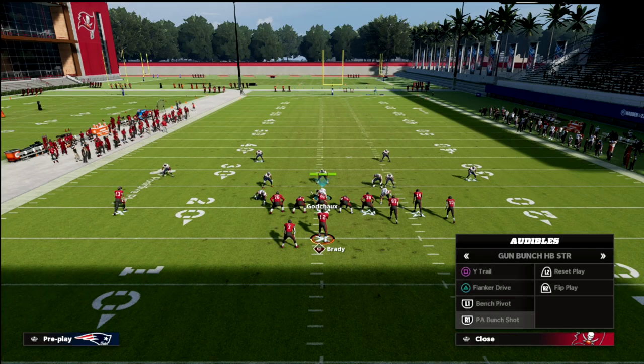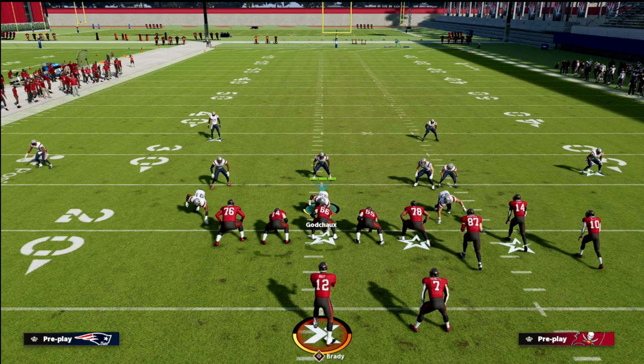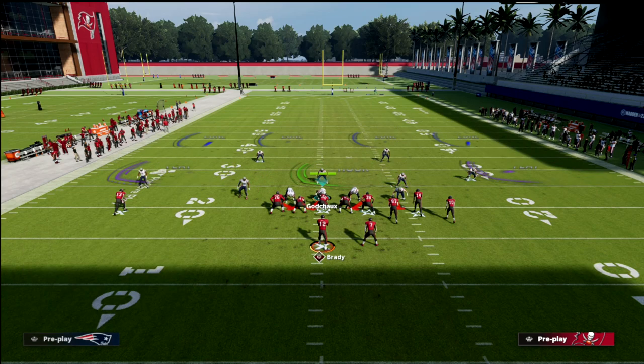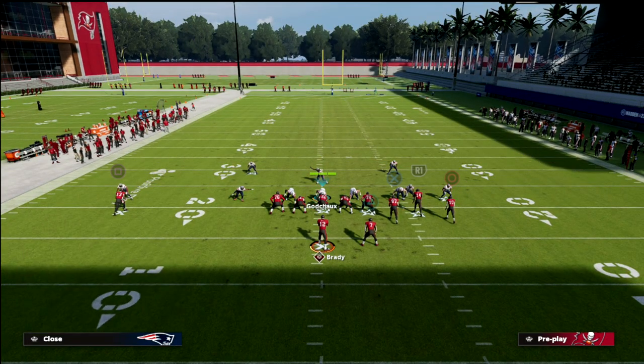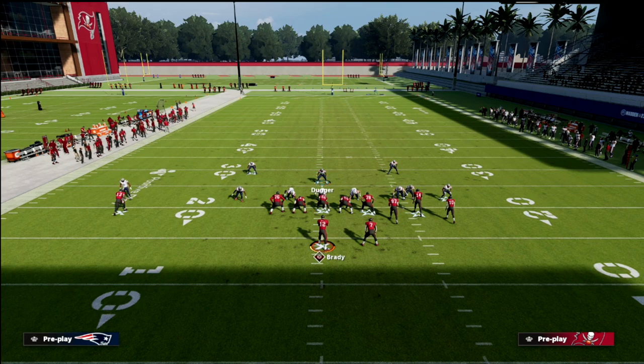So that's the chess match you're in when you play an experienced bunch player. What you want to do is still go back to cover four show two, which is my favorite defense in the game. It's just that when they go to bunch strong, you want to defend it with a slight difference. We're still going to call cover four show two, we're still going to press, we're still going to shade our coverage up. I also like to shade that corner on the left a little bit inside — it just helps a little bit with the disguise of the defense.